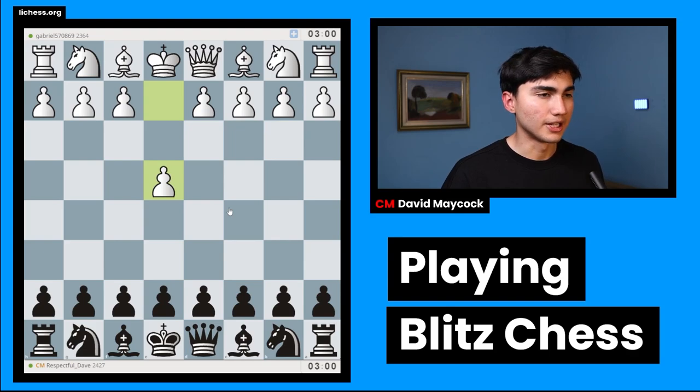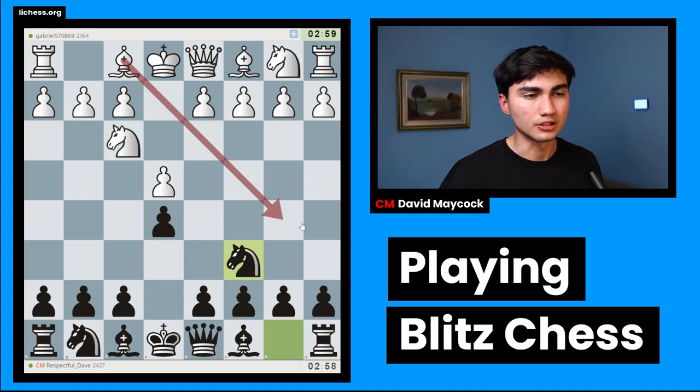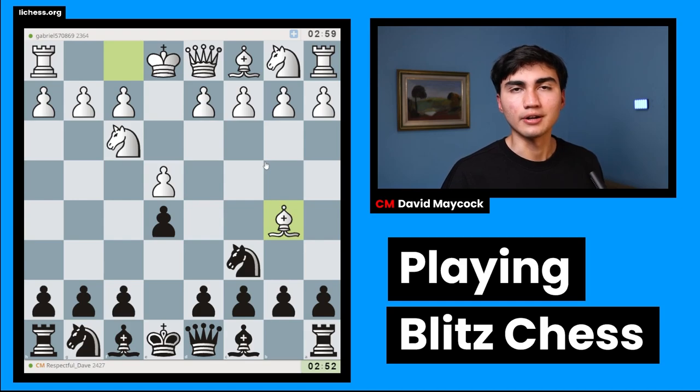We're playing as Gabrielle with the black pieces, and we're going to respond e4 with e5. Seems like we have a double king's pawn. Knight f3 — white is probably going to play either the Spanish, the Italian, or the Scotch, which are the most popular openings with e4 e5 knight f3 knight c6. But white decides to play bishop b5 — this is the Spanish.